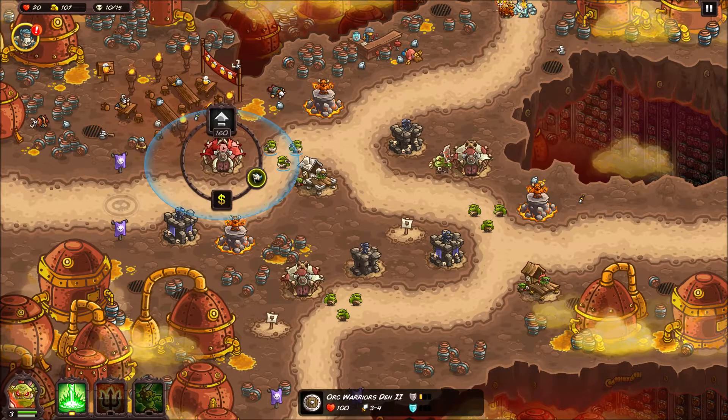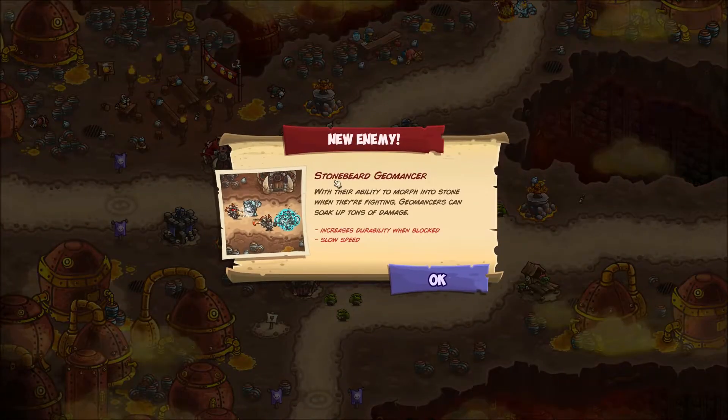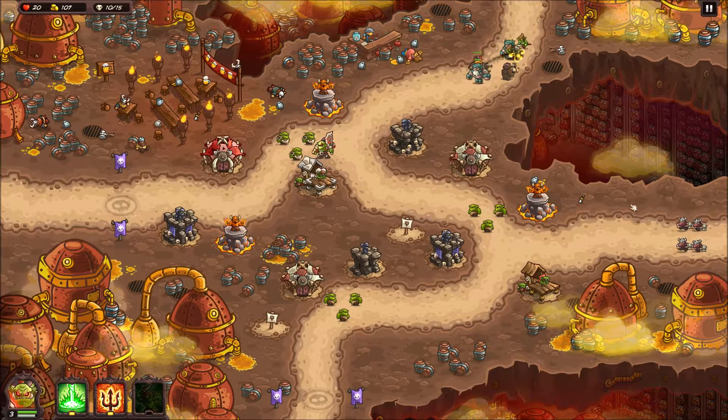Get your ass out of town! New enemy: Stonebeard Geomancer. This is one of your first not-quite-bosses - just tougher soldiers. They make themselves extremely tough with high armor, slow movement, good damage - essentially juggernauts. You can lock one or two of them down with melee.